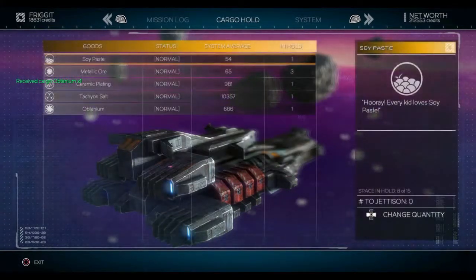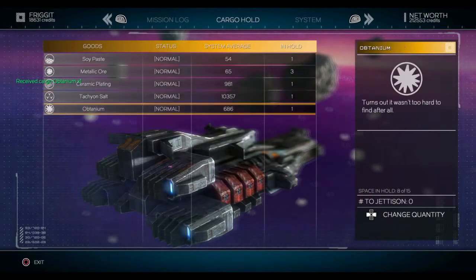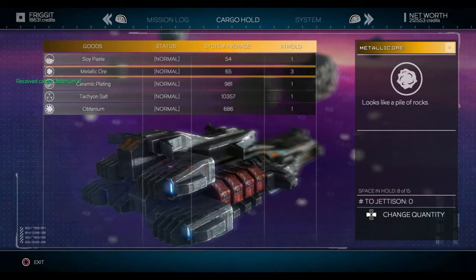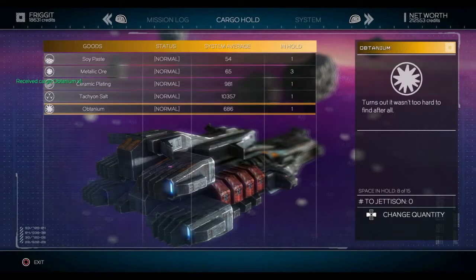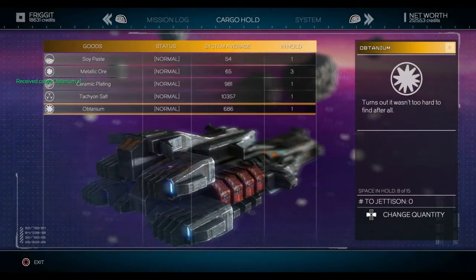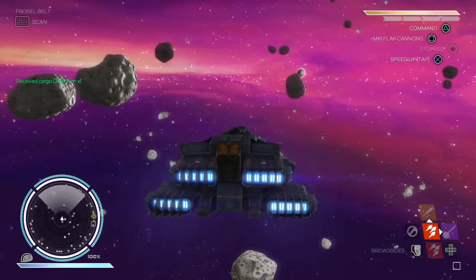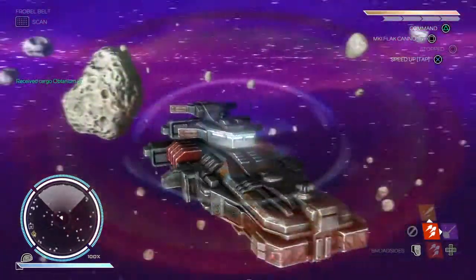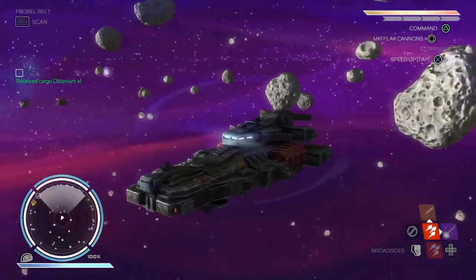Go to cargo hold — Obtainium. That's not bad. As you can see, you can quite often get the soy paste, metallic ores and things, which are around 65. So 686 is about — what's happened is we've been jaded by that Tacky and Salt worth 10 grand. But that's not too bad, because what we're doing isn't particularly dangerous unless we get attacked.